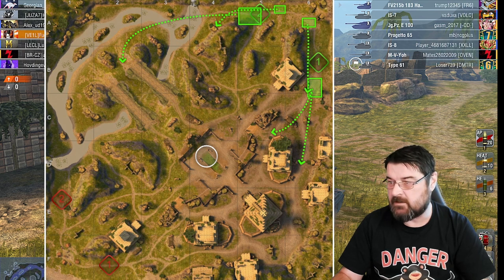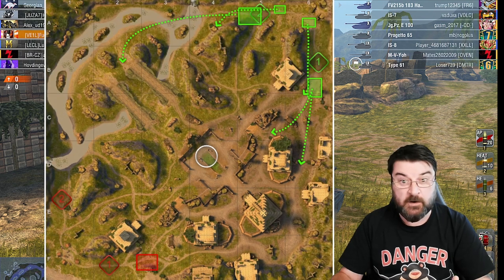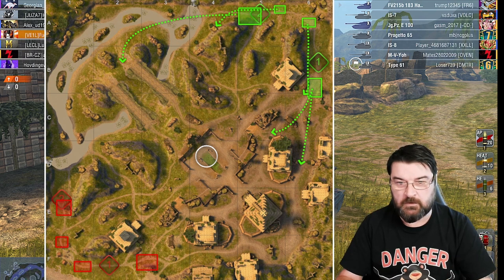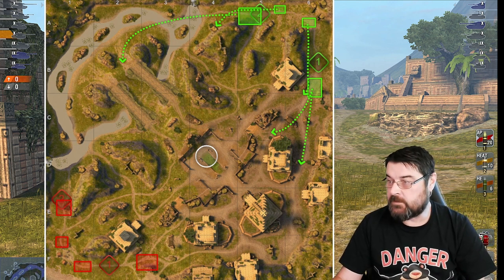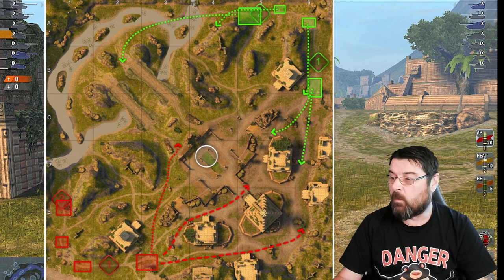What about our forces? I've spawned here along with mediums, lights, and TDs. I'm in a heavy, so strictly speaking I should be going either the heavy route, but I'm not going to do that because I think we'll have better success in the middle area. They've only got two mediums, so I'm going to take my T57 Heavy down to that middle spot.